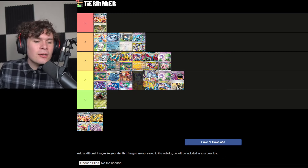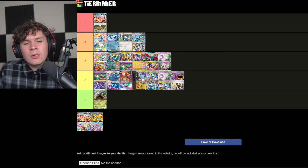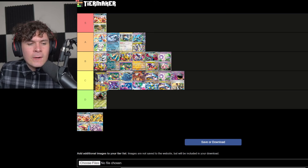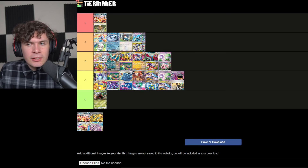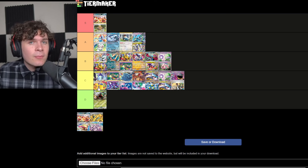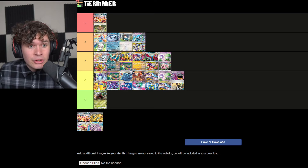Miraidon — I wouldn't say it's worse than Future Box, but with all these one-prize decks becoming big that can one-shot things, I think it's going to drop down. Losing Flaaffy is unfortunate and is really going to hurt the deck. It makes it a lot more high-roll dependent — if you don't hit double energy off generators, the deck falls apart because you don't have Flaaffy to replenish energies in the mid and late game. So Miraidon takes a step back this format.